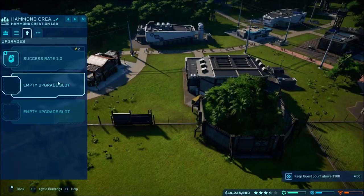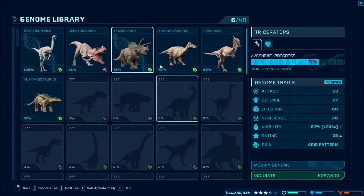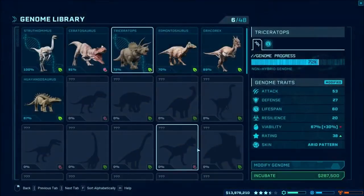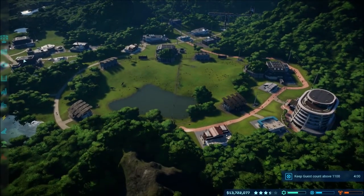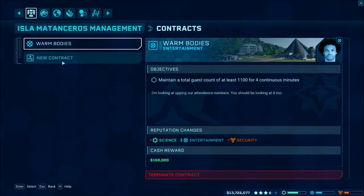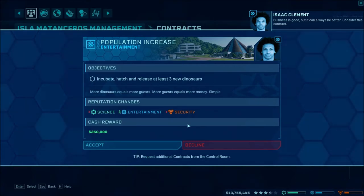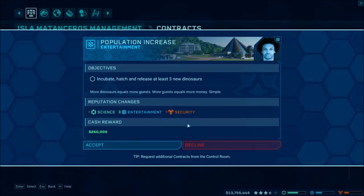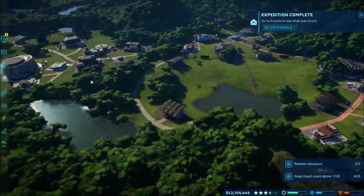Before we incubate, let's add the success rate improvements I haven't done for some reason. There we go — now we can incubate, and we'll go ahead and do two triceratops to get them added back into the base. I'm just trying to get this park rating up. Let's look at our missions — we have to increase entertainment, business is good, and there's a contract to release three new dinos. I only have one currently to release so I doubt we can do that, but let's go ahead and accept it anyway.